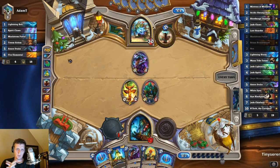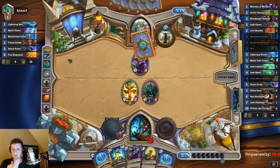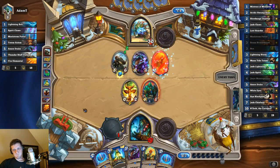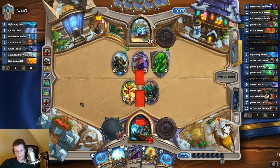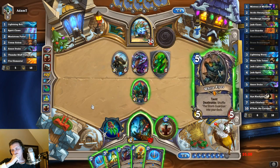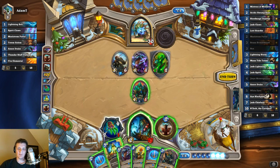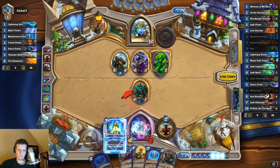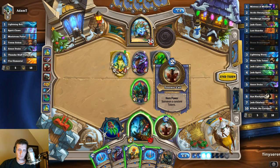We've seen a Fire Elemental. This could be a really true mid-range, going all the way up to maybe even a Ragnaros drop — we'll see. Going face there makes sense, doesn't it? I think we go ahead and hex that again. If we hex it, we have four mana to play with. Let's go ahead and hex it here and kill that.